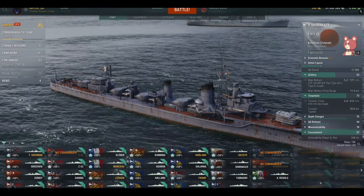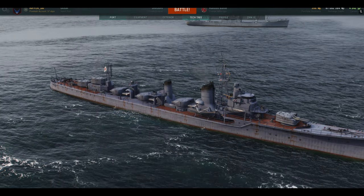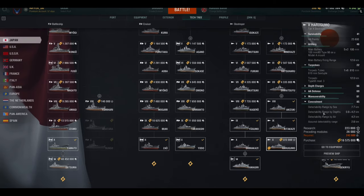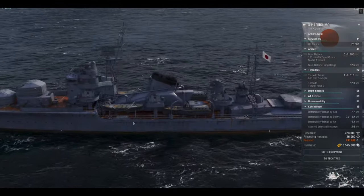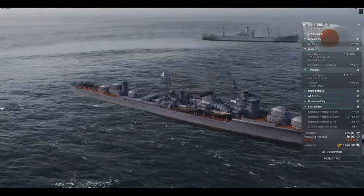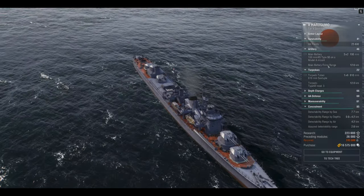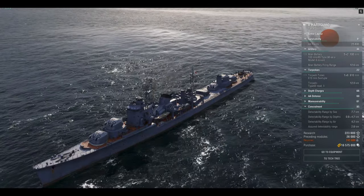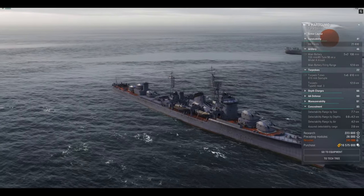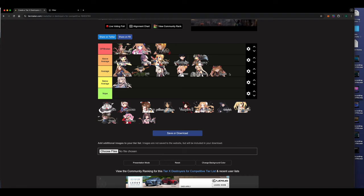The Harugumo — absolutely powerful, almost overpowered. It would be in the OP section if it had a heal. Five turrets of two barrels each, built down to nearly a 2-second reload — insane. It pins 30mm with 1000 m/s shells, great damage output. Health pool up to 25,000-28,000 if you build for it. Good speed, guns reach 15km, massive damage output, great for contesting. Does everything you want in a destroyer. If it had a heal, it'd be super OP broken.